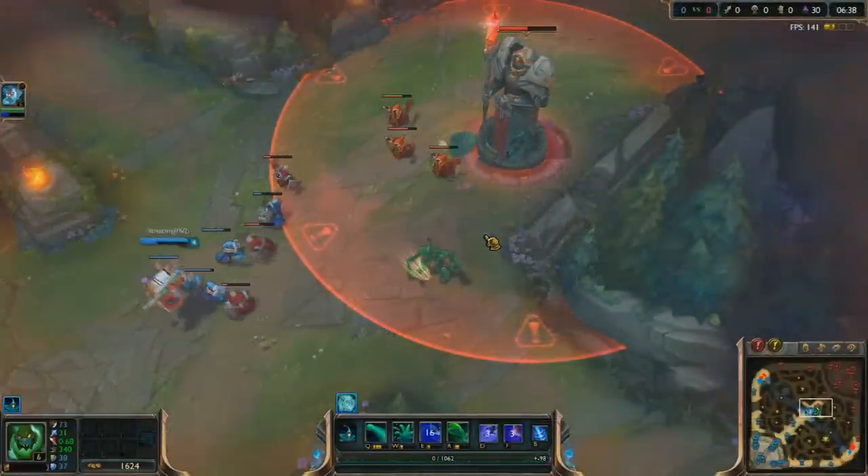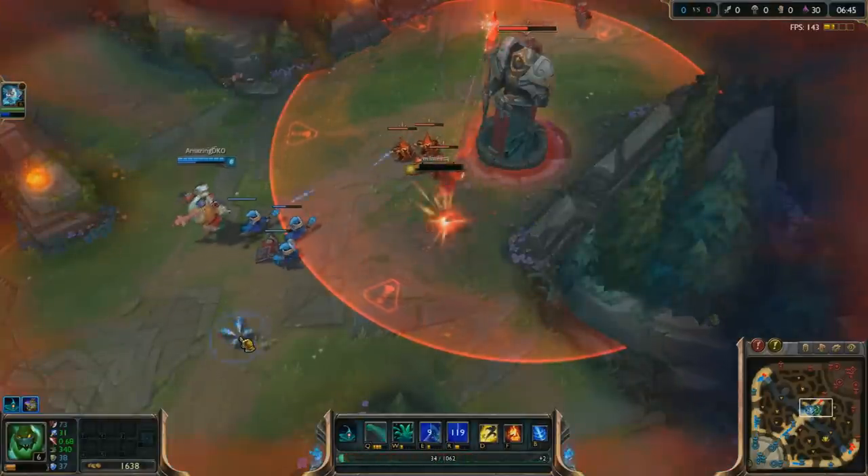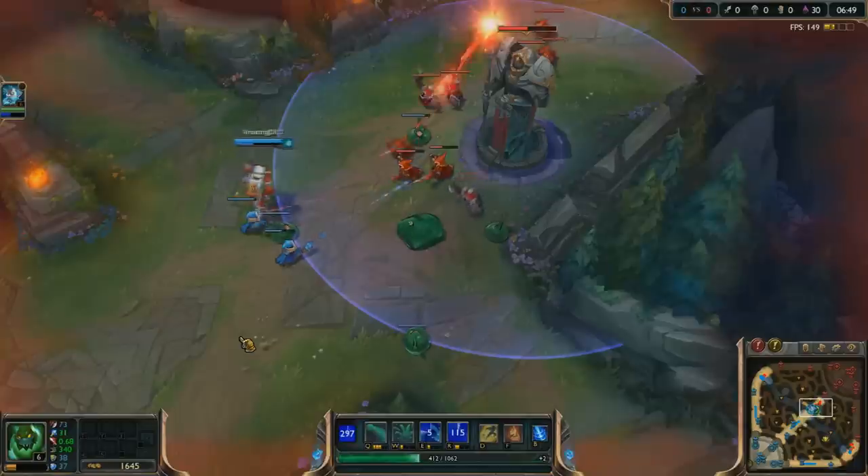Things like a Zilean Ultimate or Guardian's Angel will activate first before Zack's passive. This is a very common question, as many people are confused as to which one would activate first.